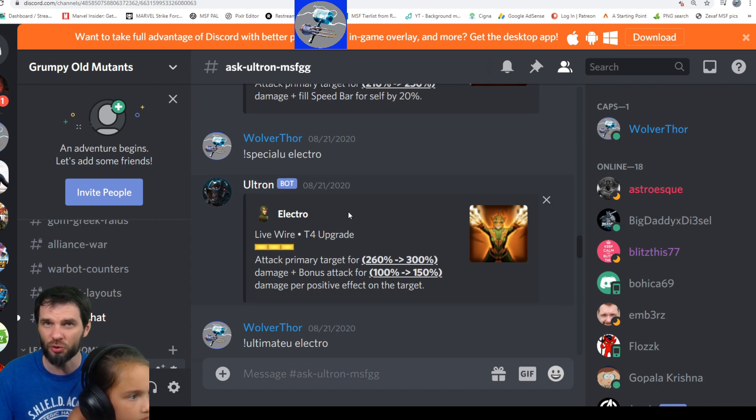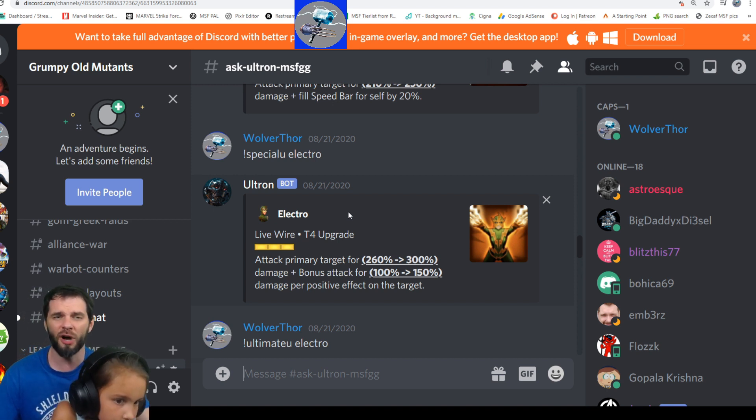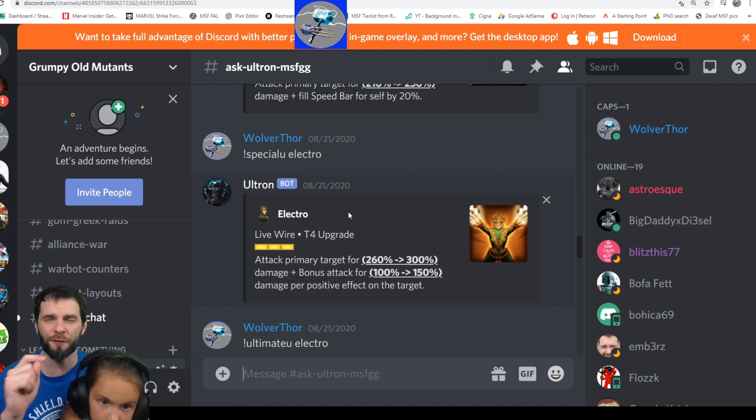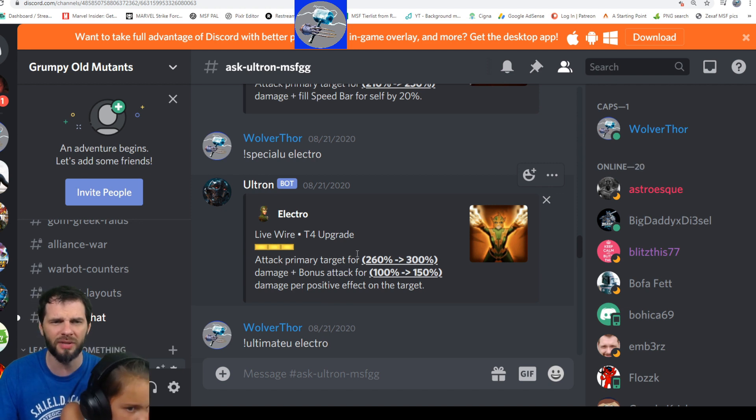Speaking of special — three energy, short cooldown. Attack primary target for 260% damage plus bonus attack for 100% damage per positive effect on that target. So anybody who's got positive effects, you want to use this ability on them. The T4s give an extra 40% to the damage and an additional 50% to the bonus attack damage. She's going to have pretty solid damage and it'll hit really hard if somebody's got positive effects.